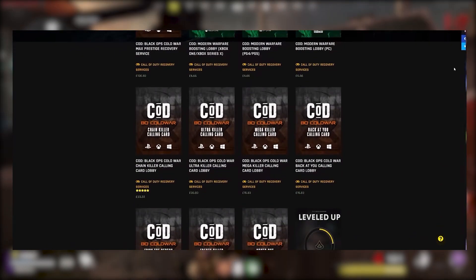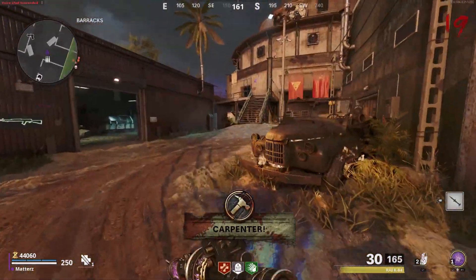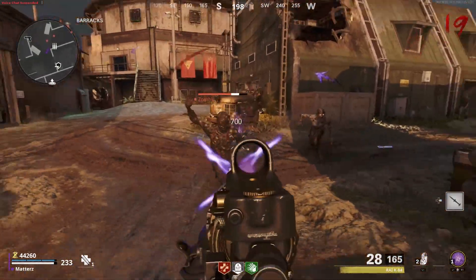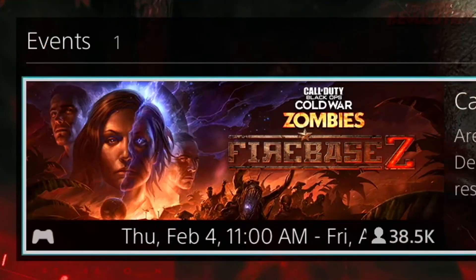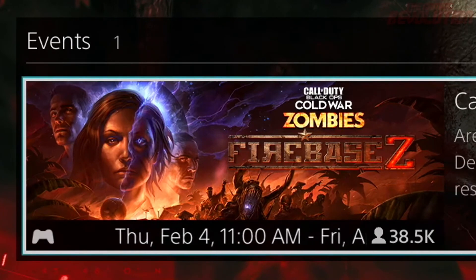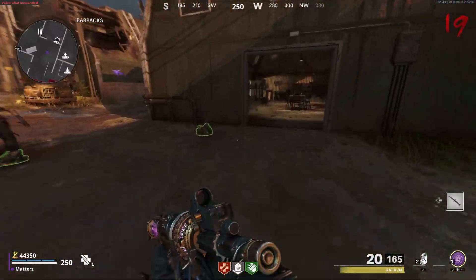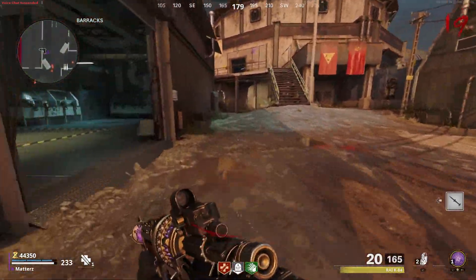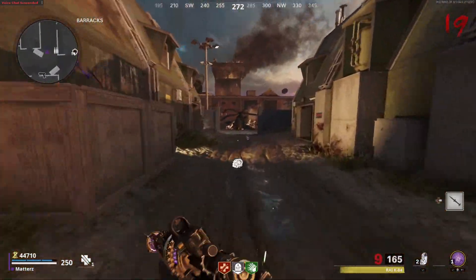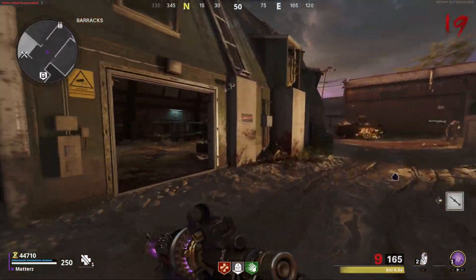Let's get started with the release date for Black Ops Cold War Zombies Season 2. This is actually from DKDynamite, so big shoutout to him — I'll leave a link to his channel down below. Apparently on the PS4 menu, if you go to Black Ops Cold War and look at the Events tab, there was a new event created when Firebase Z first released Thursday, February 4th, and it ends on April 2nd at 7pm. So why is this event ending on April 2nd? Is this signifying the end of Firebase Z and the beginning of a new Zombies map? Is this going to be the release date for the new Outbreak mode? It's a very interesting time here because it actually makes a ton of sense.